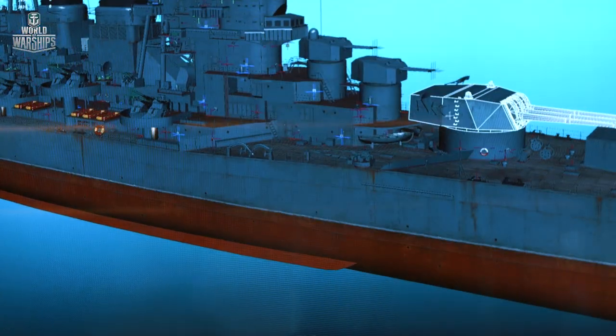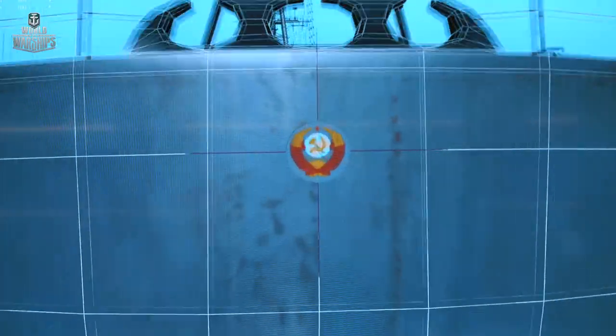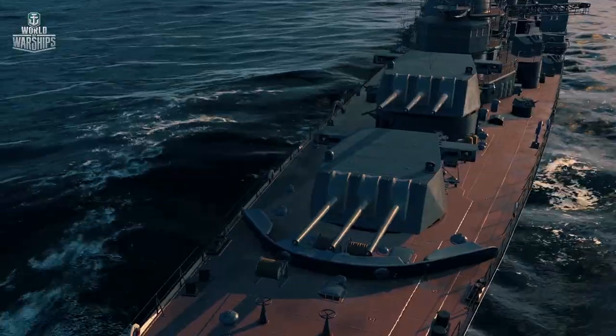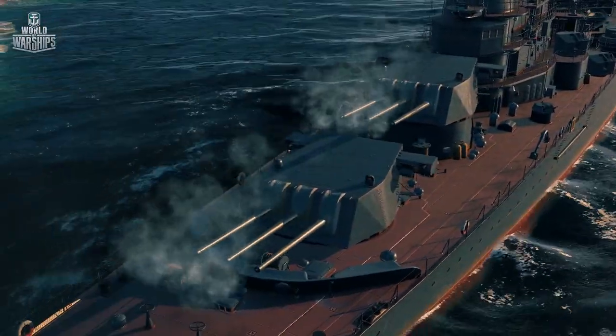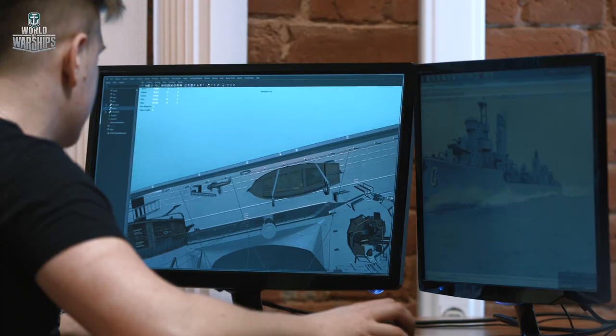The development of the Soviet cruiser branch began about two years ago. The work on any branch in World of Warships can be divided into three main stages: searching for references, designing the game model, and producing it. The main objective is to recreate ships with special attention to their authenticity, details, and historical accuracy.